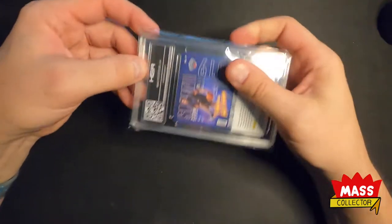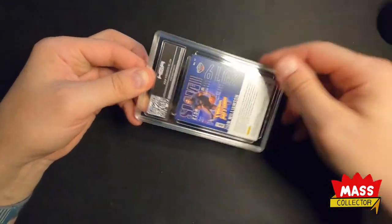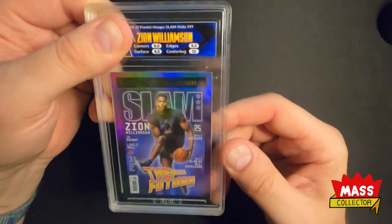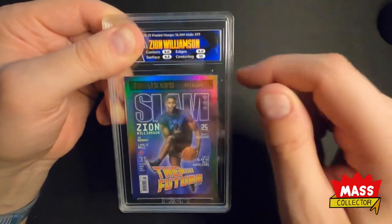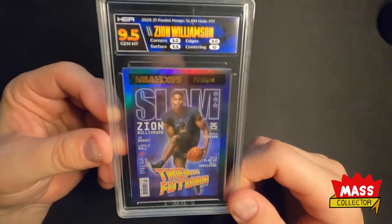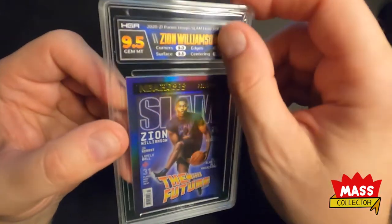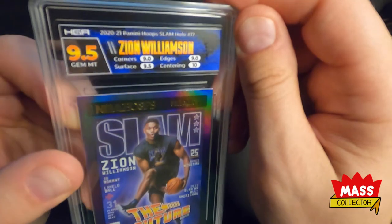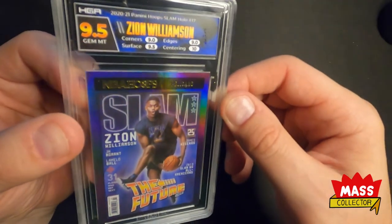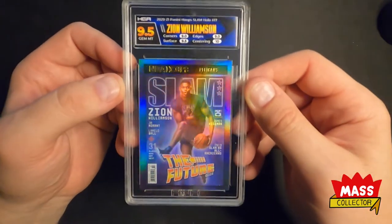Next one: Zion Williamson — slam holo. This one had some edge and corner issues as well, but it was the best one — the only one I had. Sub-scores: nine, nine, nine, nine-five, ten — and we got a nine on this one. That's sick! I love how they did the grade and the name in that Back to the Future logo-type style. This one's also got some of that stuff on it on the inside, but man, I love that logo — that's really cool.